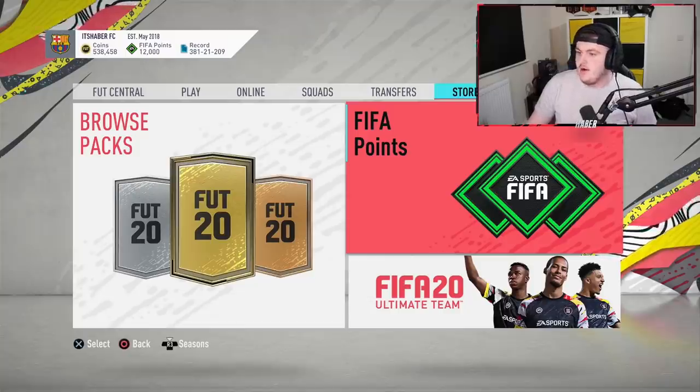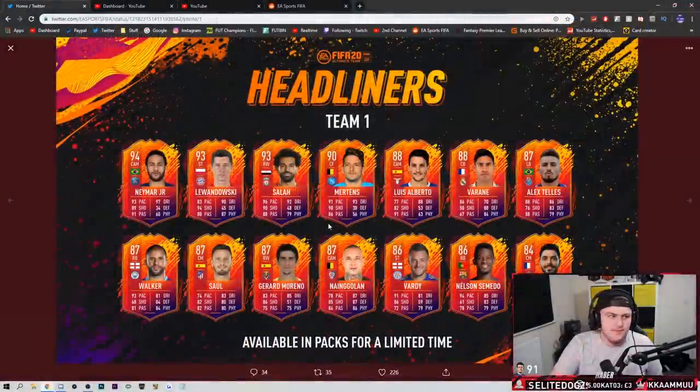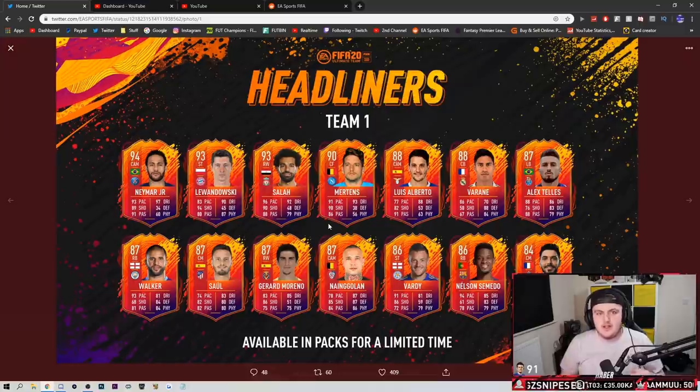We're going to have a quick look at what we have and also open up some packs. Now this is the first batch apparently. I'm predicting that this batch of Headliners isn't going to be the best batch. I think next week we'll have the best batch because typically what EA like to do is release their best promos around the end or the start of the month because that's payday for most people. Little inside tip for you there.